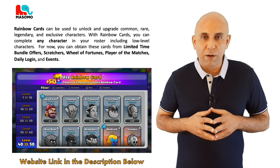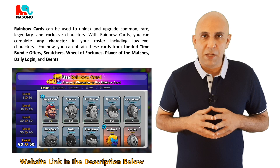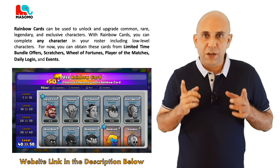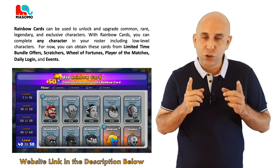Rainbow cards can be used to unlock and upgrade common, rare, legendary and exclusive characters. With rainbow cards, you can complete any character in your roster, including low-level characters. For now, you can obtain these cards from limited-time bundle offers, scratches, wheel of fortunes, play of the match, daily logging and events. A few things to note here: rainbow cards cannot be used to unlock or upgrade heroic characters. This is important to know, especially if you want to buy them with your gems. Understanding all the features will help you make sure you do not waste your gems.